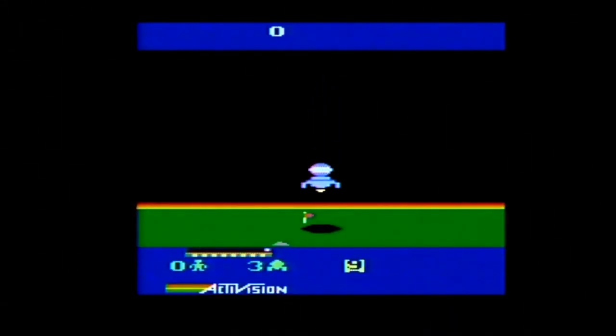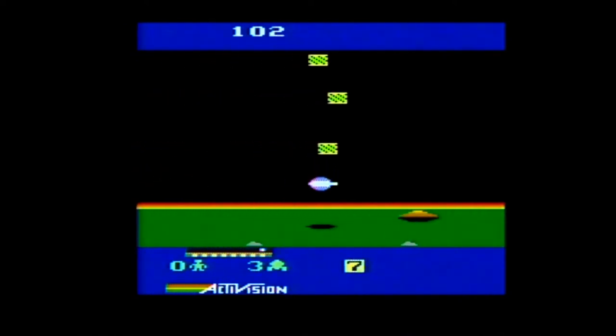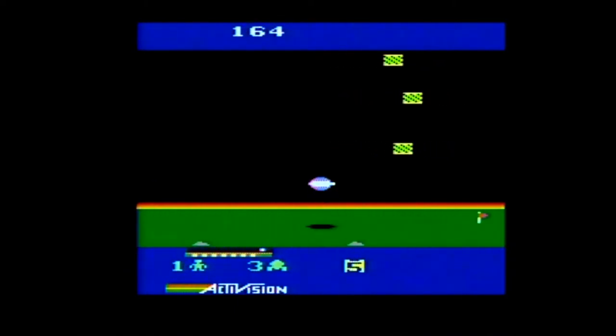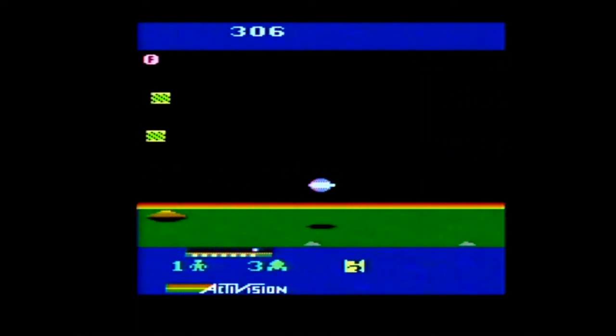Cosmic Commuter was published by Activision and carries a copyright year of 1984. It was programmed by John Van Rysen, who also made the popular Hero for the 2600. According to the manual, way back in the 20th century, Ivy League professors invented space colonies but forgot to consider space traffic jams — and that's where you come in.